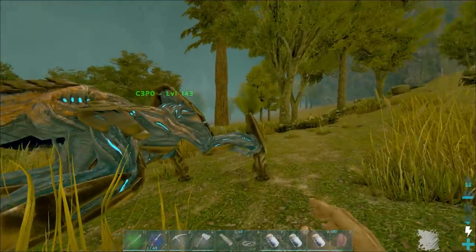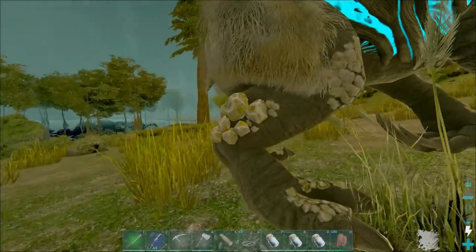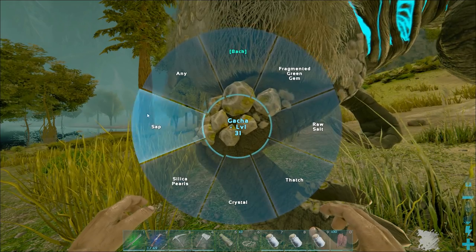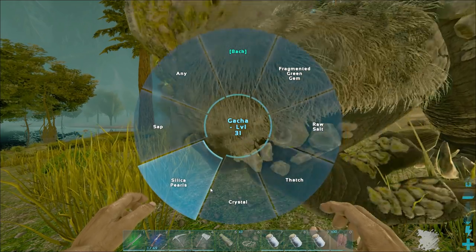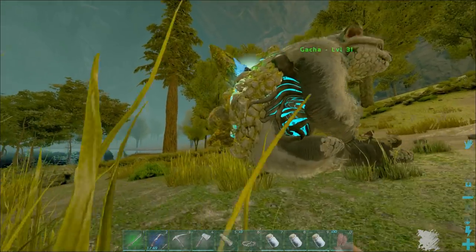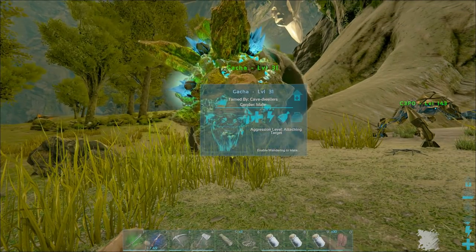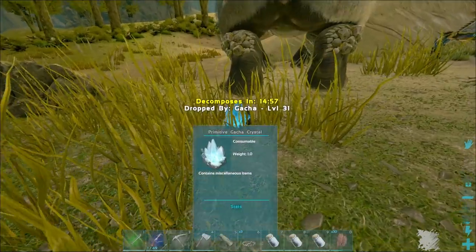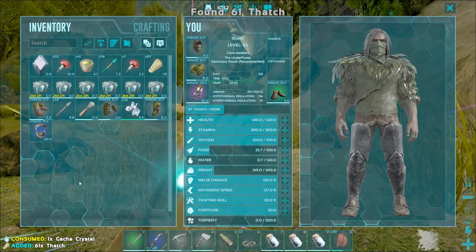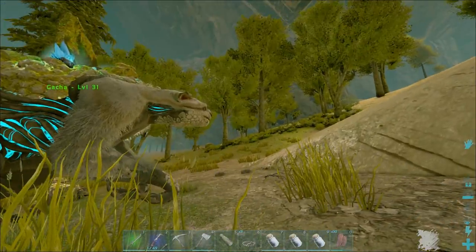That's not a high enough level for me so I don't think I'm going to keep him. Let's check the production — green gem, salt, thatch, crystal, silica pearls, and sap. Those are the normal resources this guy will drop. None of that is especially amazing. It dropped a crystal for us — unfortunately it wasn't one of the blueprint ones. That gave us 61 thatch. I'd say this guy is pretty useless.